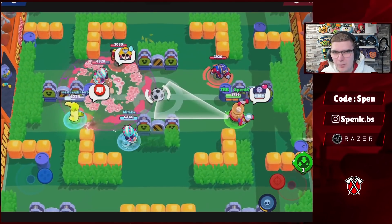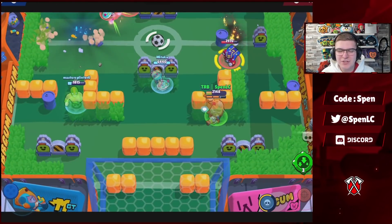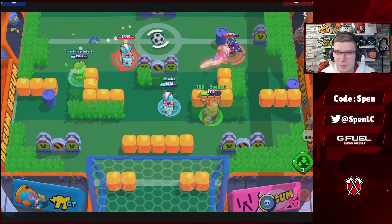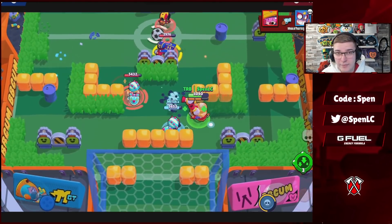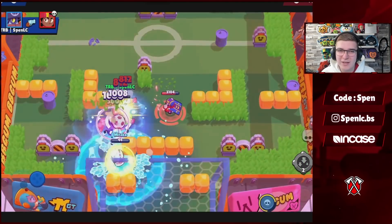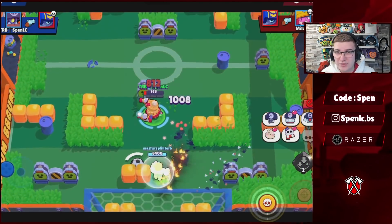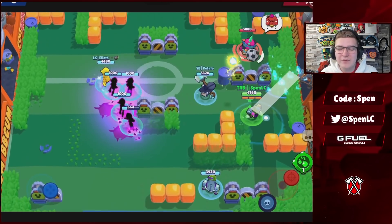Next up we have Darryl. In terms of star powers, Steel Hoops is by far the best star power — nothing has really changed about that. In terms of gadgets, Topspin is actually going to be the better gadget now. Whenever Darryl is used, pros definitely use this one because it helps you slow down opponents, get closer to them, and deal more damage. Recoil Rotator can be okay though, especially if you're struggling to get your super.